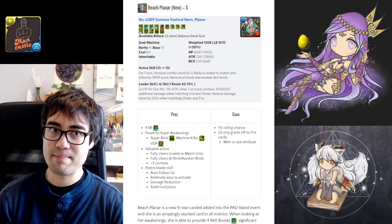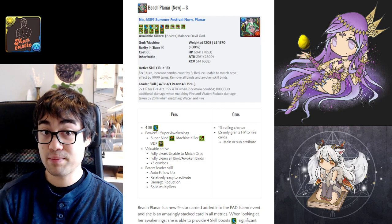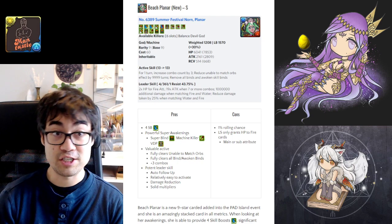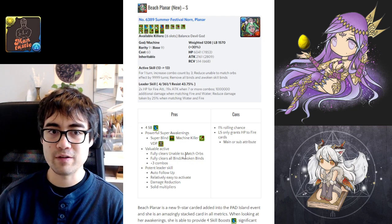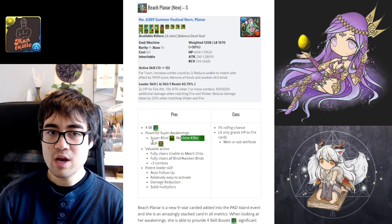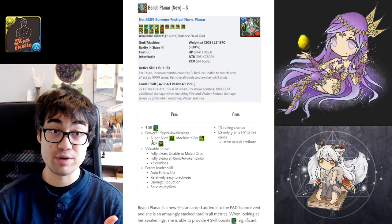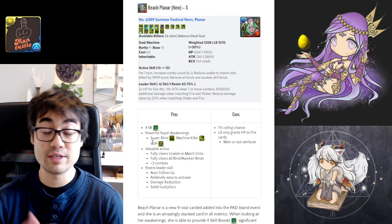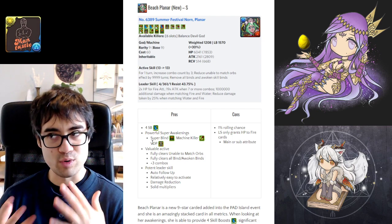She is definitely a jam-packed card: she has 4 skill boosts, significant personal damage with double 7-combo VDP, an L to unlock your board, and her super awakenings are quite powerful. Depending on whether you take Super Blind, Machine Killer, or VDP will depend on your team composition and what you need to bring to a given dungeon. If you're lacking blind resist, that's naturally a solution; if you're playing Shura Realm, the Machine Killer will have more value.